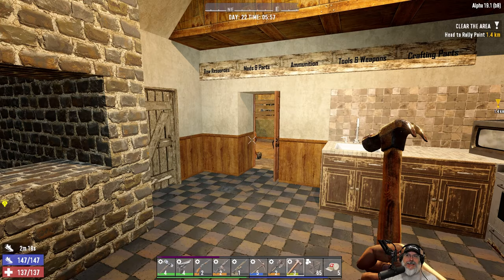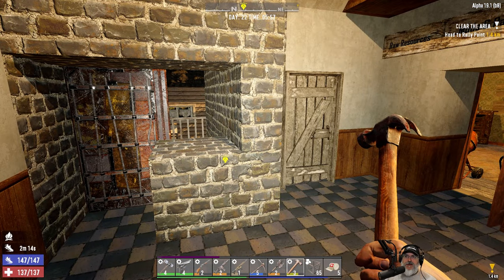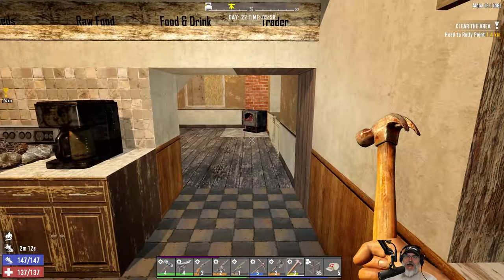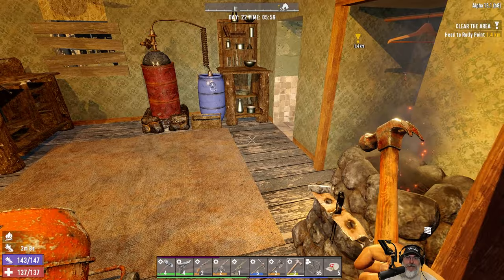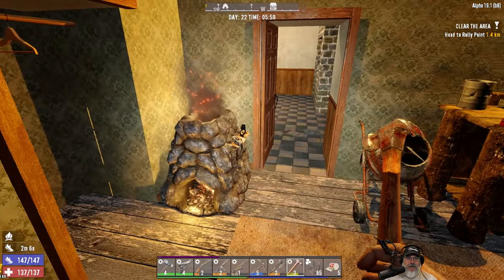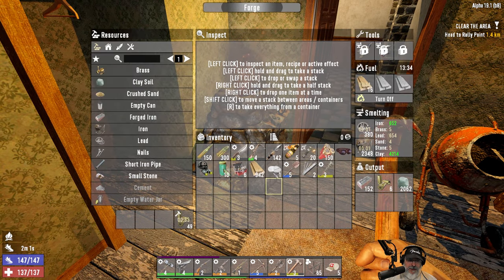Welcome back, everybody, to Seven Days to Die. I'm Old Guy Gaming, and we play this game on Insane Difficulty — zombies are all set to nightmare speed. We're still on Alpha 19.1. However, 19.2 is in Experimental and it's supposed to be coming out pretty soon. I still haven't read all the patch notes for that either, so I'll have to get around to doing that sometime.